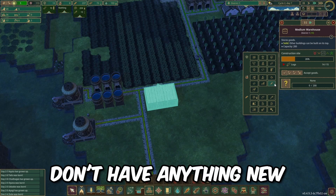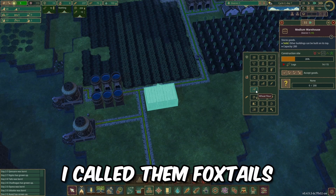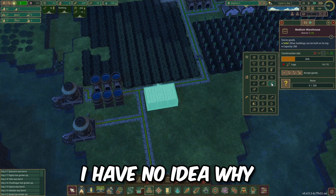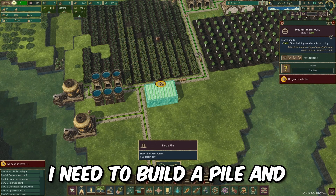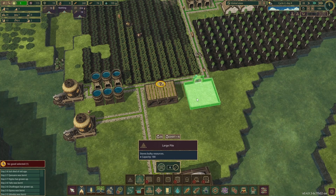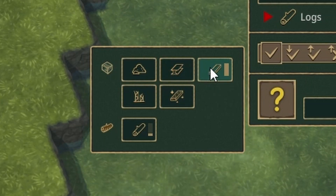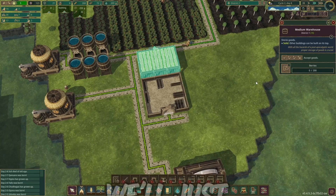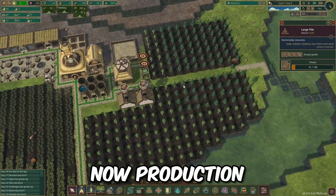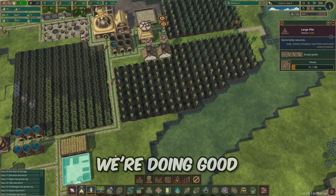I think I remember messing up the pronunciation - I called them foxtails for some reason. I need to build a pile. It's not drag and drop. This will hold the planks and treated planks. I suppose for now we'll just put berries in there. Production doesn't need to be stopped - we'll constantly produce planks.